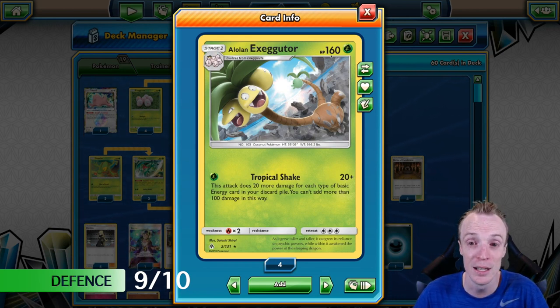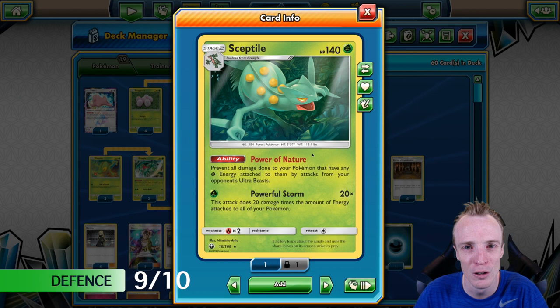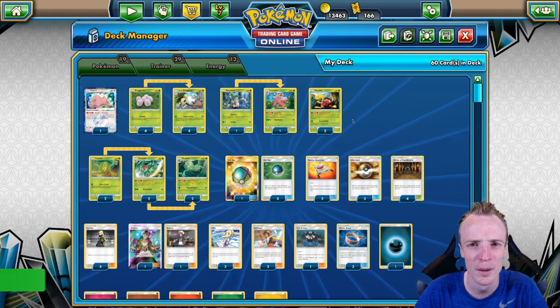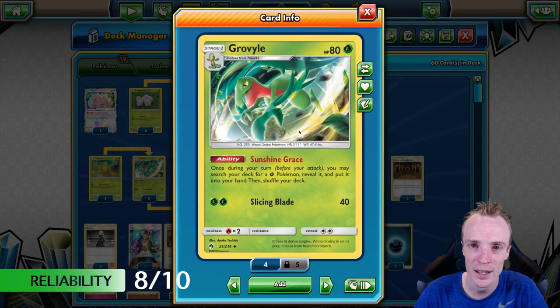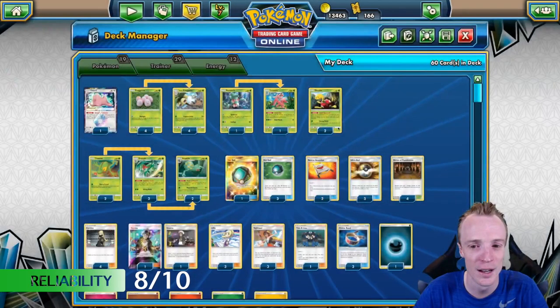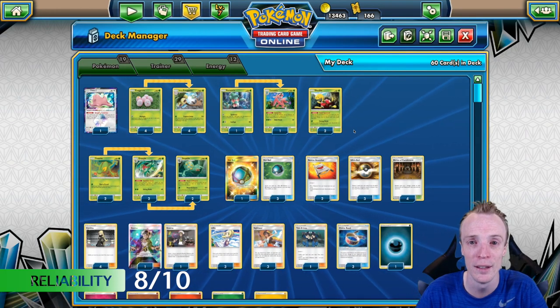What about Defense? The defense in the early stage is really susceptible — these little baby Exeggcutes have 40 HP, susceptible to bench sniping and damage spread. But when they grow up into big Exeggutors with 160 HP, that's really awkward to get over for only one Prize card. Plus, we have Ultra Beast Protection with our Sceptile — get one of these up and you're stopping Blacephalons, stopping Buzzwoles, stopping any kind of Ultra Beast deck from hurting your Pokémon. So the defense is really good — I'm giving it a 9 out of 10.